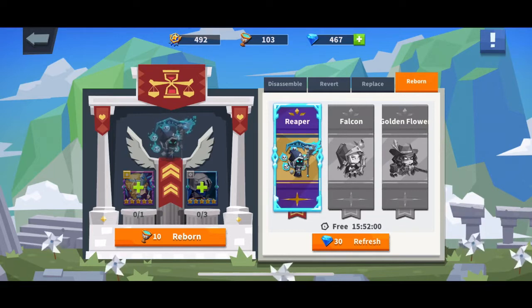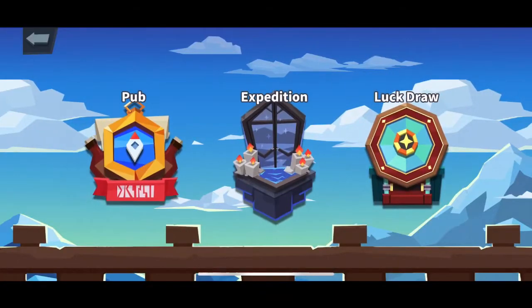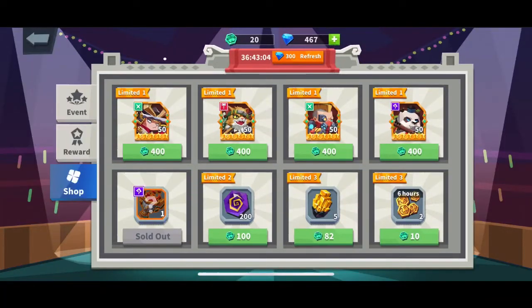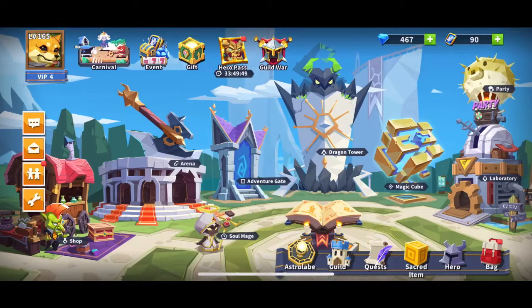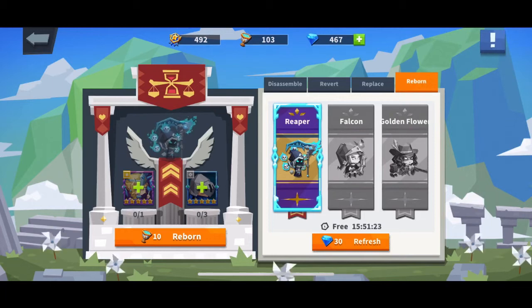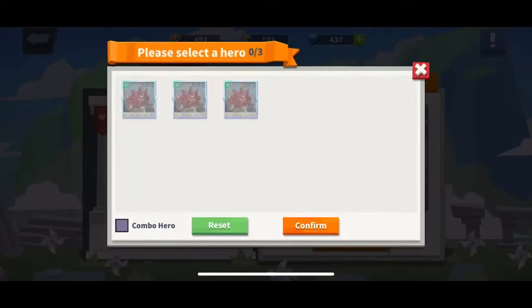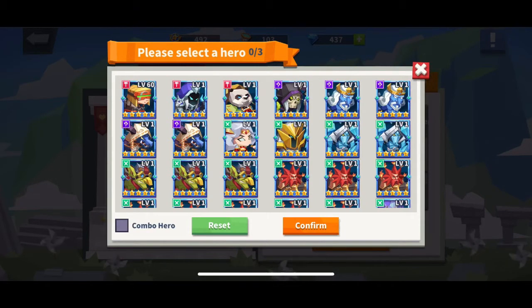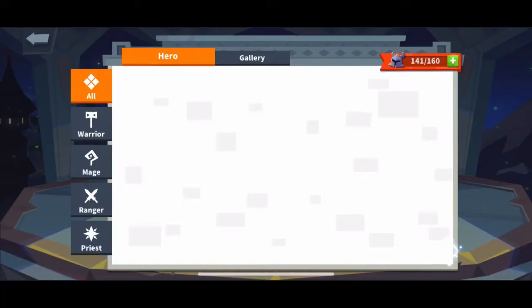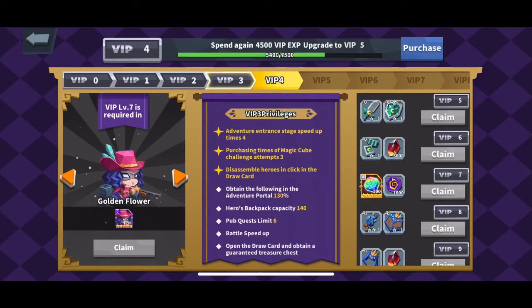What Reborn does is it refreshes every day and gives you different heroes to use for your team. You need Reborn heroes, which you can get from the Redraw, from the Carnival shop, or from the regular shop — they're everywhere. It will ask for a certain hero plus three fragments. When you have a lot of heroes to use for it, you will easily get these cards. That's how I got Valgan to this level, plus the VIP coach helped.